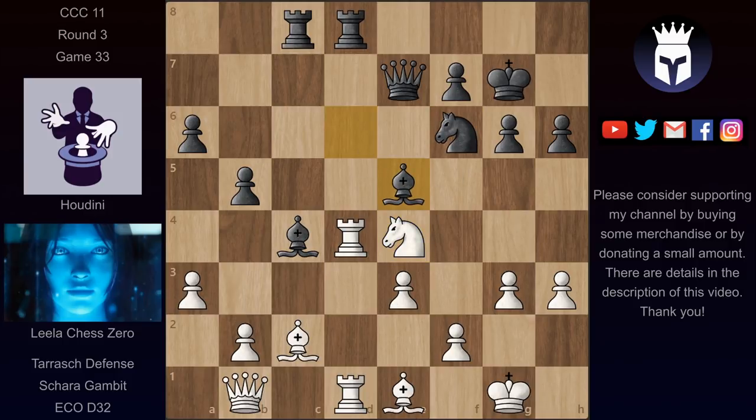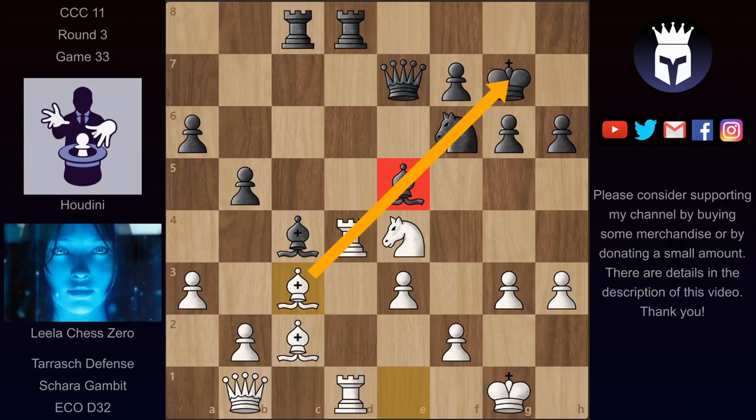Instead we have bishop e5, placing this bishop onto this very important diagonal. But here Lila played simply bishop c3, giving up the exchange as she realized or calculated that without this bishop on e5, even an exchange down, this bishop would be deadly.